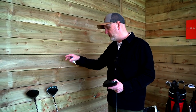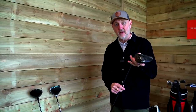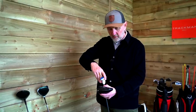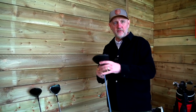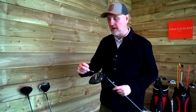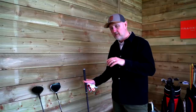A point of difference I've noted is that the Epic and the SIM have adjustability in terms of loft via the loft sleeve. This is a 10.5 degree head while the other two are 9 degrees, so we're going to take one and a half degrees off the Ping. The other interesting feature is the slidable weight in the Ping — about 16 grams — which slides left to right for draw and fade bias. All three are now set up pretty much identical in terms of loft.